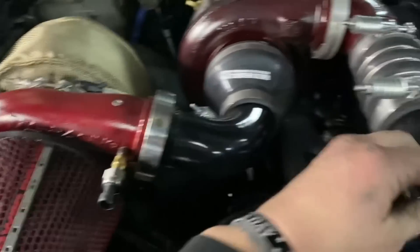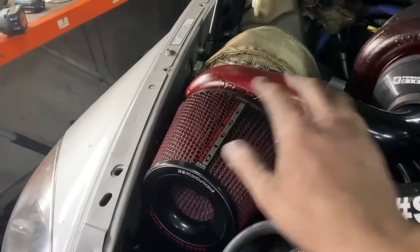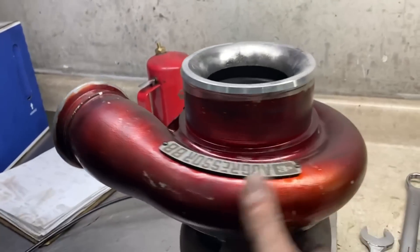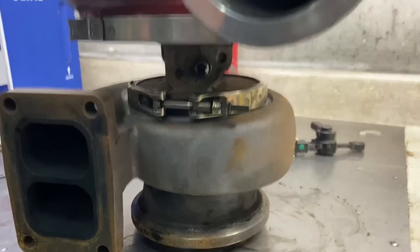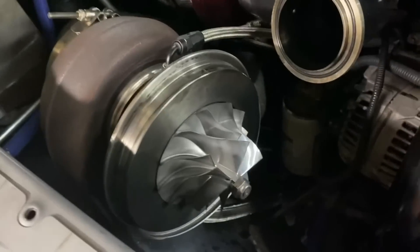We'll let it cool off and start disconnecting things. I'm not sure how the VS Racing turbos are — whether they run a certain style turbine, clipped or non-clipped — but I'm hoping our Aggressor 88 will just drop in without having to take the turbine housing off. We shall see. Going to clean it off with some brake cleaner and compressed air, blow out where the oil goes, make sure it's nice and fresh, and pre-lube it. After three dyno pulls over 1200 horsepower, this thing still looks pretty good.